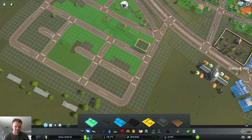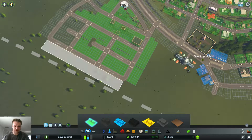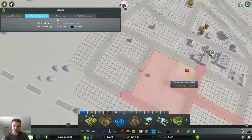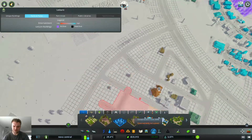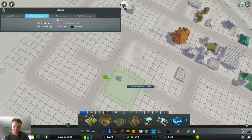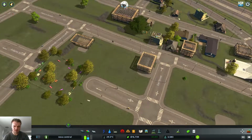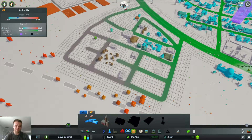We're almost at the next milestone - just fill down all these gaps and build up this estate. I might as well chuck in a nice little park. That's too huge - a little bit, a little bit - there we go, that's nice. A nice little park.